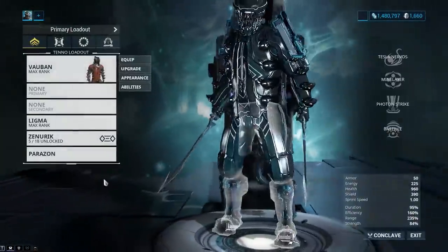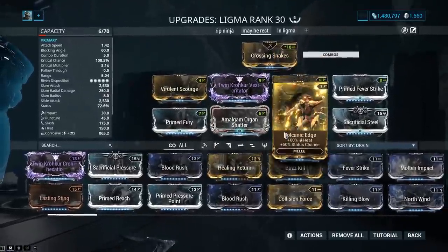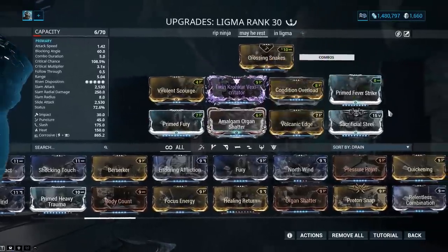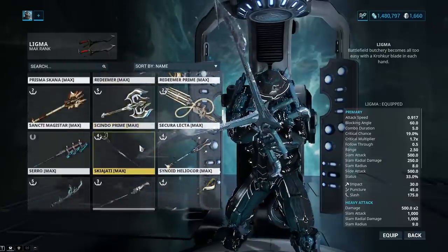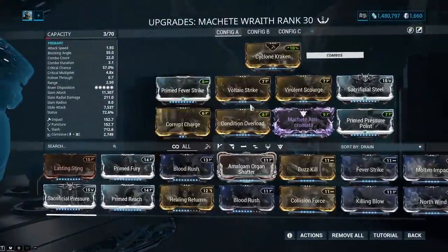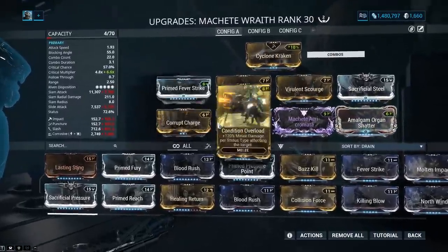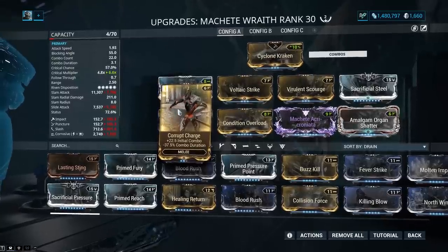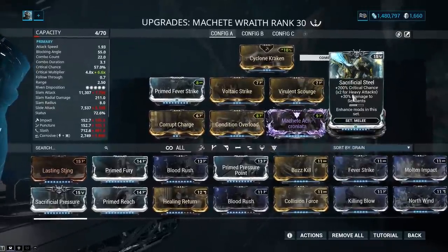That's how I have it built — there's really not much else to show you. There are these things called heavy attack only builds, which are kind of funky. I'm gonna show you Machete Wraith — everybody told me it's now good so I'm giving it a shot. We have a heavy attack only build with Corrupt Charge of all things. I cannot believe they turned such a useless mod into something necessary for a certain type of build.